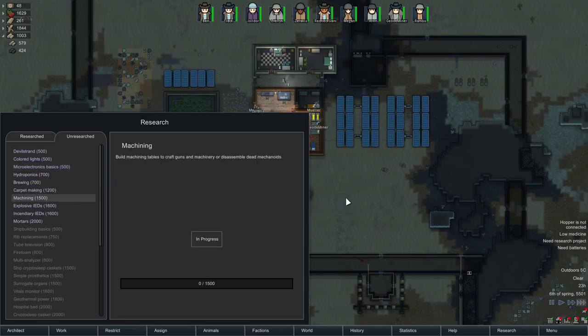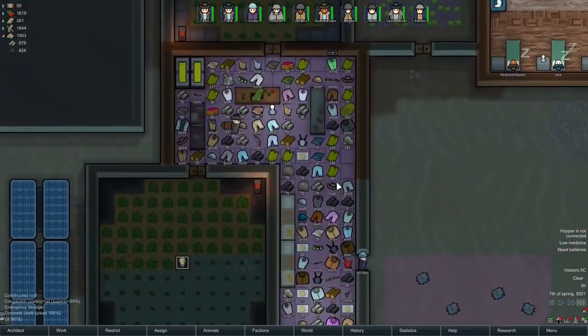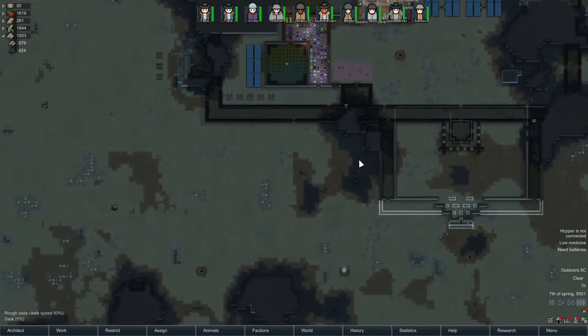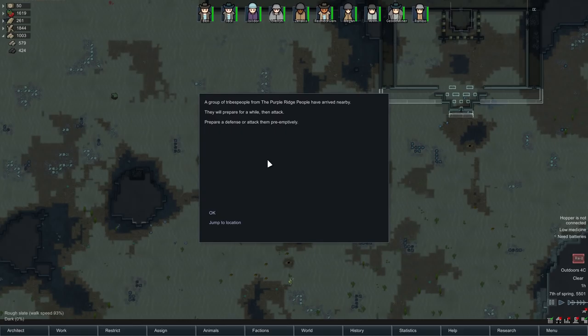This will unlock high-end research tables, comps console, and other research projects like tube television and caskets. Machining — craft machinery or disassembly. Yeah, that's the one we want. We need to get the machining table. This has been built; we just need a little bit more components to finish that off.